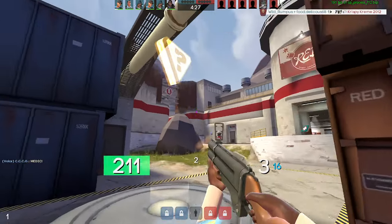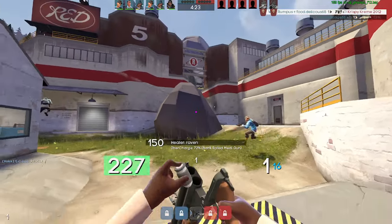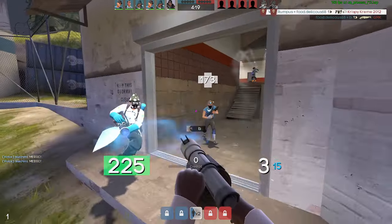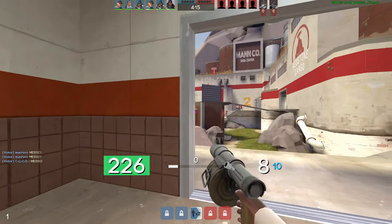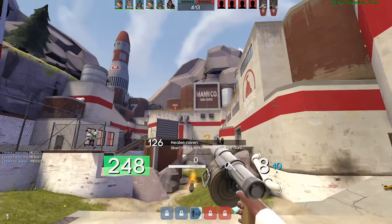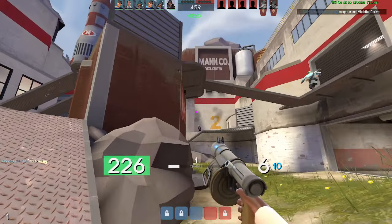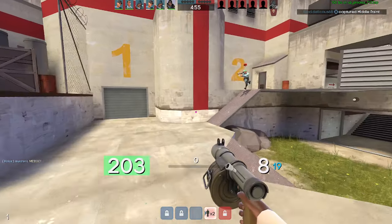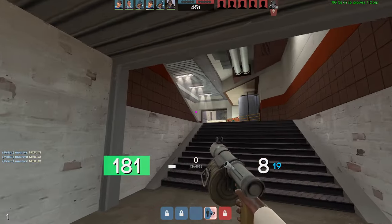With other interactions with other classes, pretty much without fail, there is a plethora of counterplay such that you can be so much better than another player that you just win fights with them. Against a Sniper though, the counterplay is kind of just to not engage. And if they're far enough away, you can't really effectively touch them. So it's just kind of unfun in that regard.